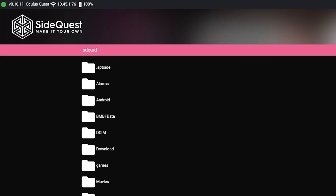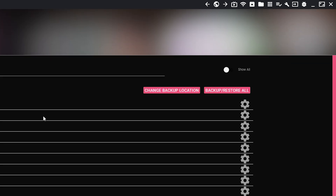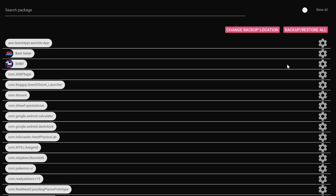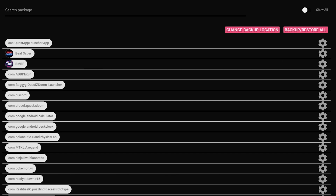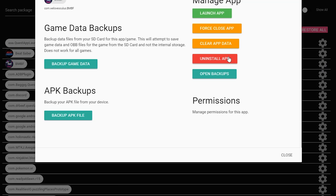To update Beat Saber, plug in your headset, go into SideQuest, and find 'My Apps.' Go up to BMBF, click the little cog next to it, and click 'Backup Data.' Do this so that when you reinstall, your custom songs will retain all the data you had before and you won't have to re-download everything. This will not save your Beat Saber OST data — sadly, all those scores will be erased. You can also back up the Beat Saber file for OST data if you want. Once done, uninstall BMBF and uninstall Beat Saber from SideQuest.